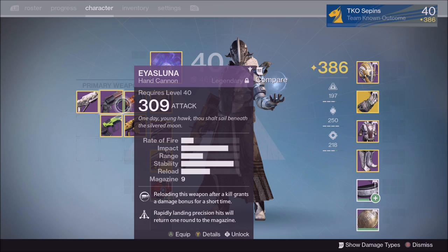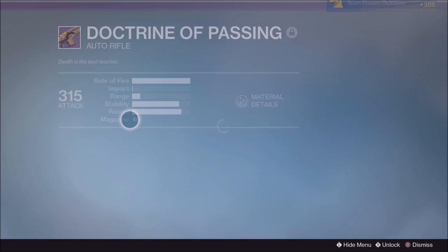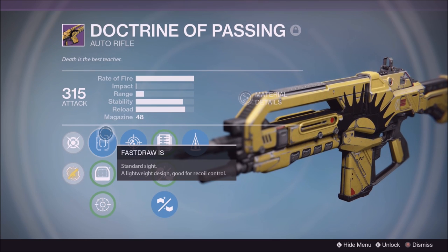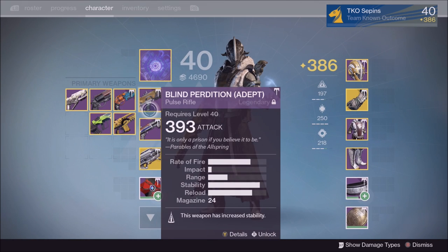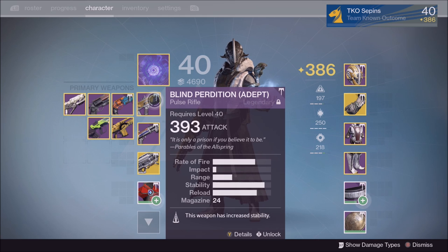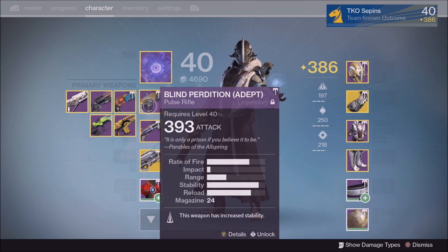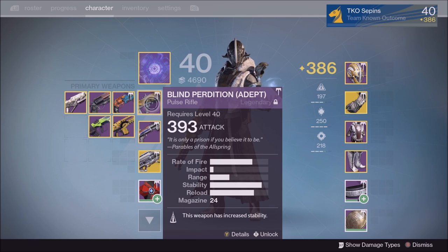Now let's move on to the auto rifle — everybody hates them, but these things melt people. One of the best auto rifles in the game is the Doctrine of Passing. Just look at this beast: it comes with Counterbalance, Braced Frame, and Persistence — pretty much all the stability perks — paired with an incredibly fast rate of fire that lets you melt opponents in one to two seconds. There's also the Unbent Tree from Iron Banner, which isn't bad if you don't have anything else. I still recommend pulse rifles or hand cannons, but the auto rifle has a lower skill gap — hand cannon being the hardest to use, followed by pulse or scout rifle.